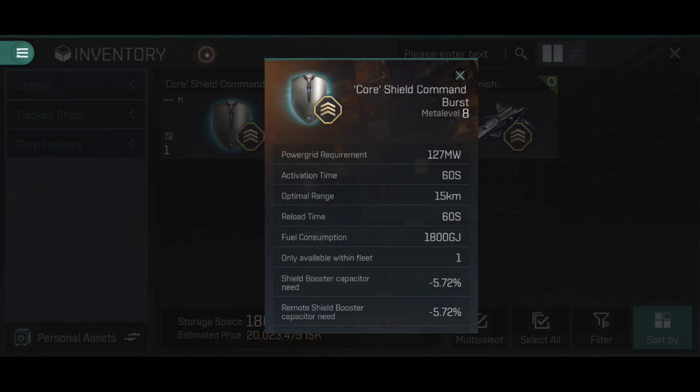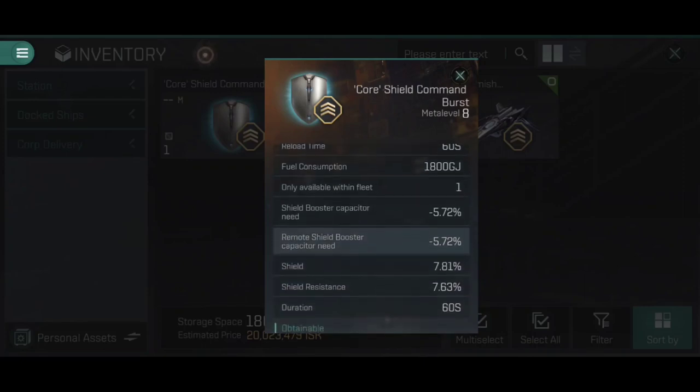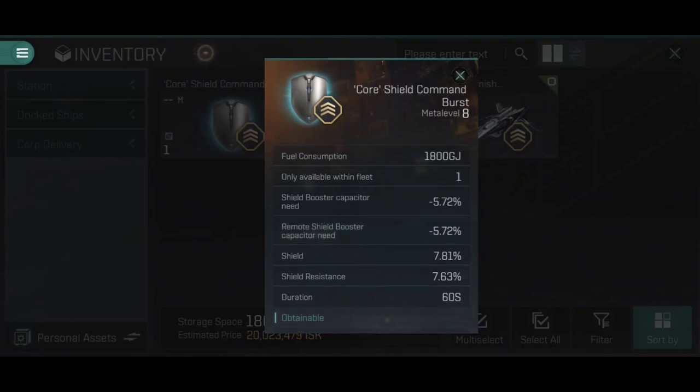We then have an activation time, so it activates and then it's a 60-second cooldown before it hits again, and an optimal range of 15 kilometers — that is a radius of a sphere around you. Any ship within 15 kilometers will get the full effect of the shield command burst, assuming it's in your squadron. If it's 16 kilometers away, it will not get any effect. Like missiles, there is no accuracy fall-off — you are either in range or you are out of range, either affected or not affected. There is no sliding scale. Every 60 seconds, it's going to use 1,800 gigajoules of fuel, so you're going to want a lot of heavy water or plasmoids in your ship's cargo hold.